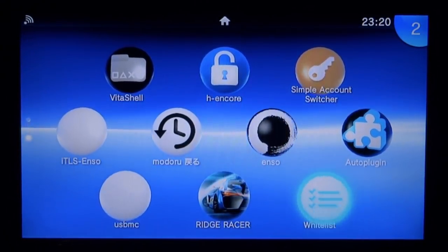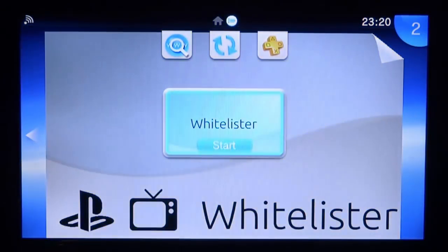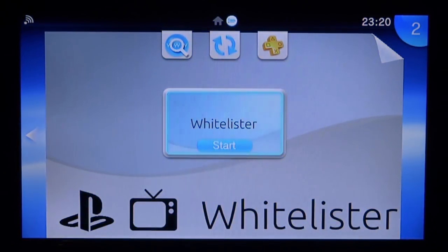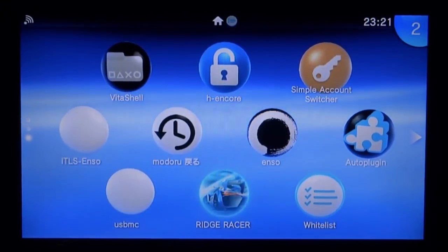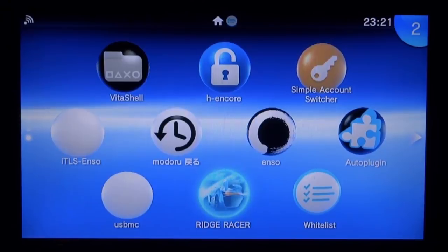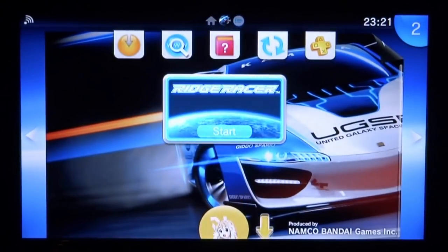It's really simple. All you have to do is press X to open it and then press X to start. What it's actually going to do is start and then close straight away. Now I know you're probably thinking it's crashing — this isn't actually crashing, this is just what the application does. Once that is done, just go out of it and then find your game. For me it's Ridge Racer. You can use any VPK which apparently isn't supported.